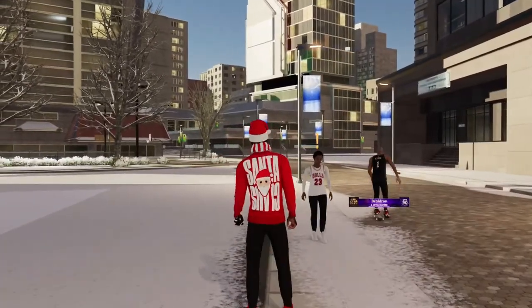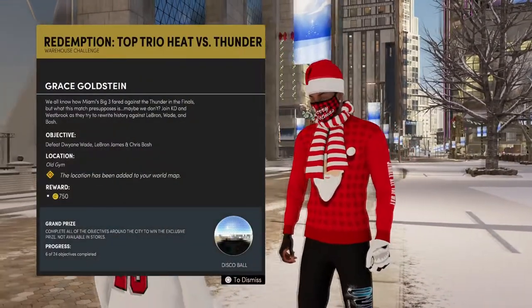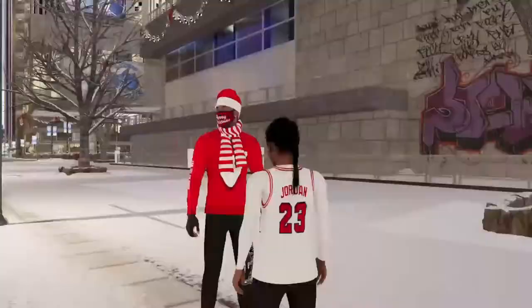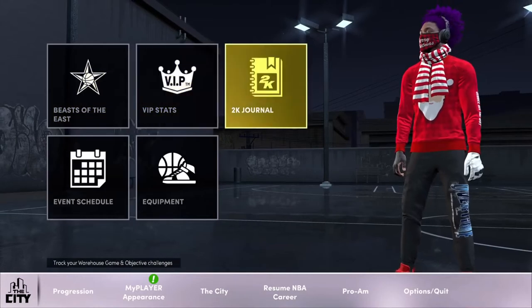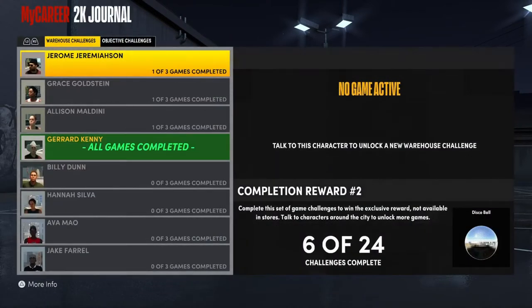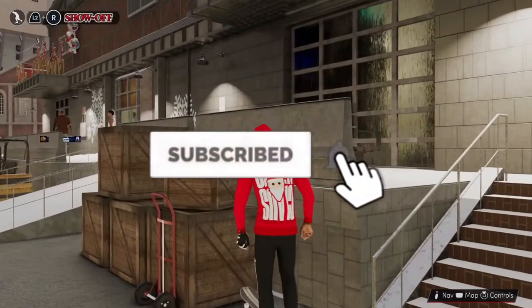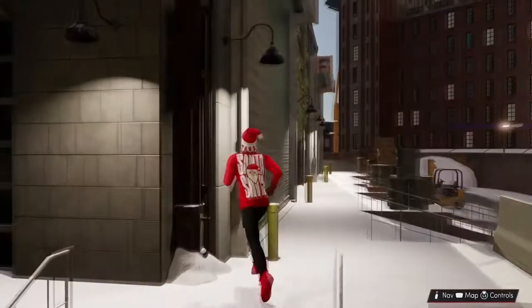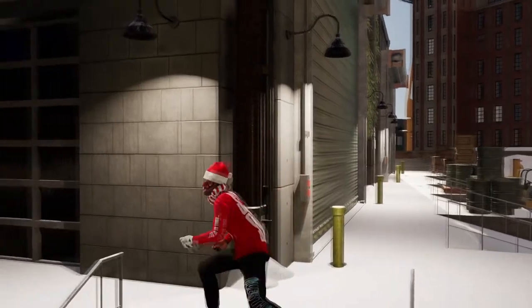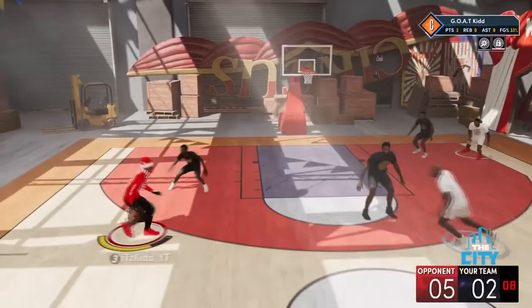All you have to do is find these NPCs — they're all around the city, just walking around. Walk up to one and they're going to have an orange exclamation mark above their head. You can also keep track of all your warehouse challenges in your 2K journal. Once you've found your NPC, locate which warehouse you have to go to, pull up the map, pinpoint it, and follow the directions to get there.